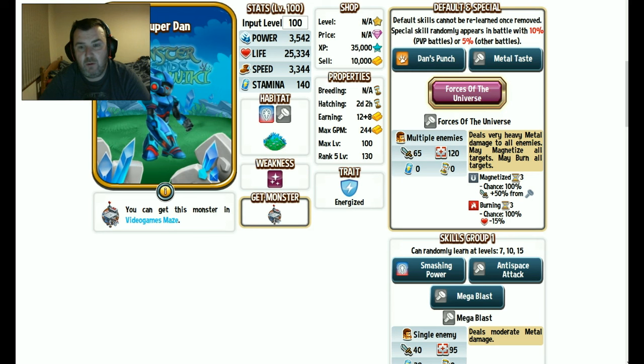So first I'll have a look at Super Dan. I had a look at him before the video and I was disappointed. He looks quite cool and I probably still won't get him just because he looks cool, but he's got no chance of getting played in my team. His skill sets are poor, but we'll go over them anyway.